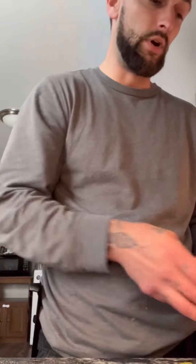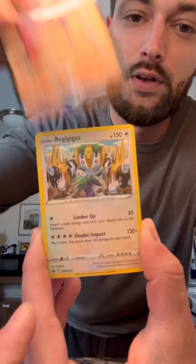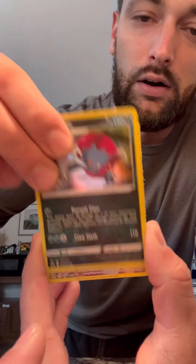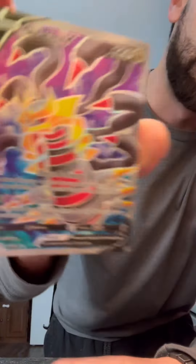We got four Trainer Gallery cards — I'll show you guys. Recap: a couple things that we pulled. We got regular holo, regular holo, Aerodactyl V, Regigigas holo, Snorlax Trainer Gallery, V promo, Hisuian Arcanine — and that's probably one of the better hits. Thanks everybody for tuning in. Comment down below, subscribe, turn notifications on — I greatly appreciate it.